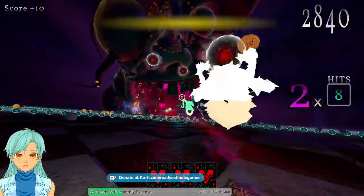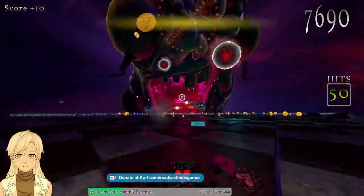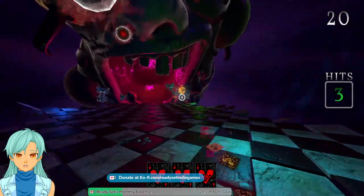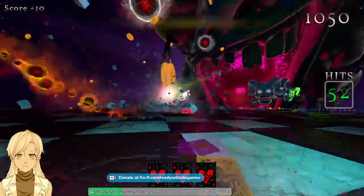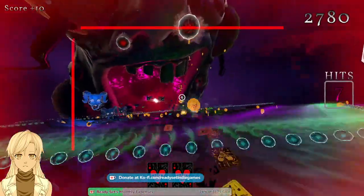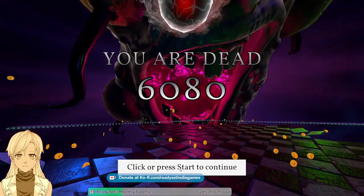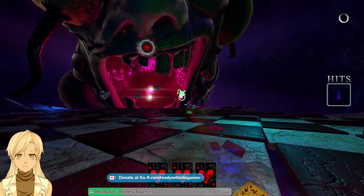You can use spacebar or you can click to jump. It's almost like a first person game. Oops, I kept hitting the wrong button — I thought I was hitting space and I'm hitting like V and B.